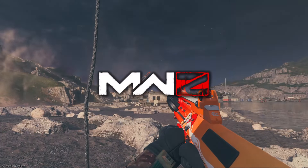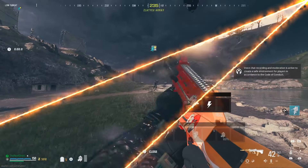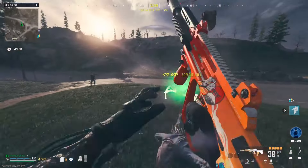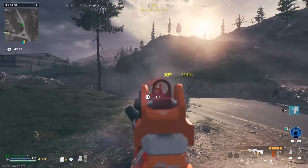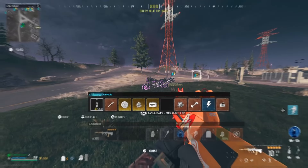Today we're going to be taking a look at a rifle I don't see talked about very much here in Modern Warfare Zombies — the STB-556 from Modern Warfare 2. I'm going to be perfectly honest, I haven't used this thing very much in Modern Warfare Zombies at all since the launch of the game. You're going to be seeing a lot of the camo challenges pop up during the gameplay. I figured since we haven't really touched this thing hardly at all, let's try it out here in Season 4 and see how it's doing.